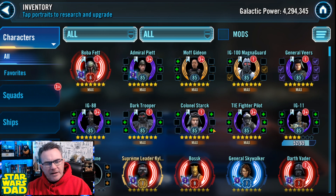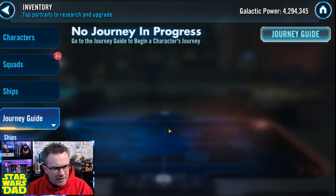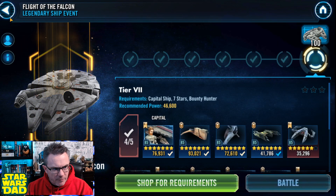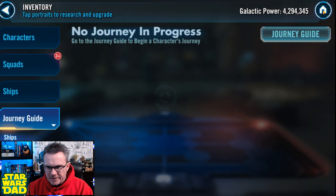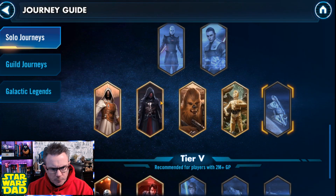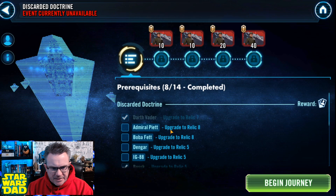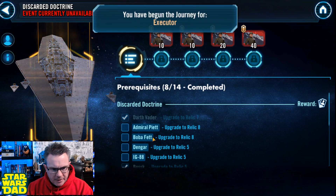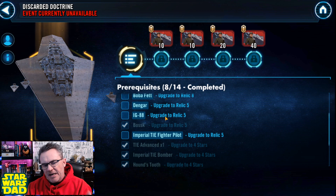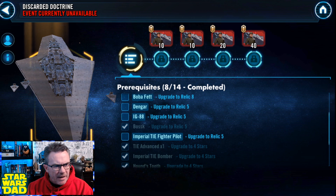Let's take a look at that farm. I need to get the Executor picked on my Journey Guide. Let's do this right now — Executor, here we go. I need Piet to Relic 8. Let's go ahead and begin this journey. Piet to 8, Boba Fett, Dengar — who I'm still farming shards for, but that's fine because I've got a lot of gear. Imperial TIE Fighter Pilot and Razorcrest. I thought maybe I needed Stark, but I'm thinking of Sith Eternal Emperor there.